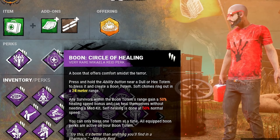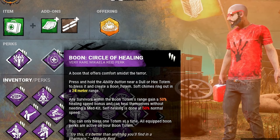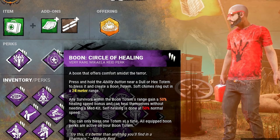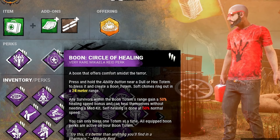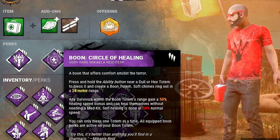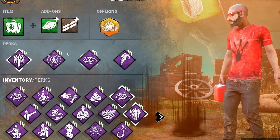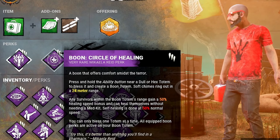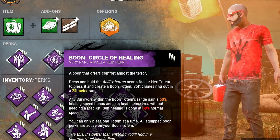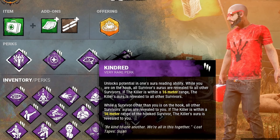Everyone who gets healed also gets a 50% healing speed bonus to healing actions. Boon: Circle of Healing creates a beacon of healing for your team — literally anybody on the map can see where the boon is at. Even if your team's completely uncoordinated, this perk lets you heal yourself and lets teammates go heal themselves in the boon radius whenever they want. It's just really good for solo queue: you put the boon on the map and hopefully your team is smart enough to make value out of it. We're also using Kindred — probably the best solo queue perk out there.